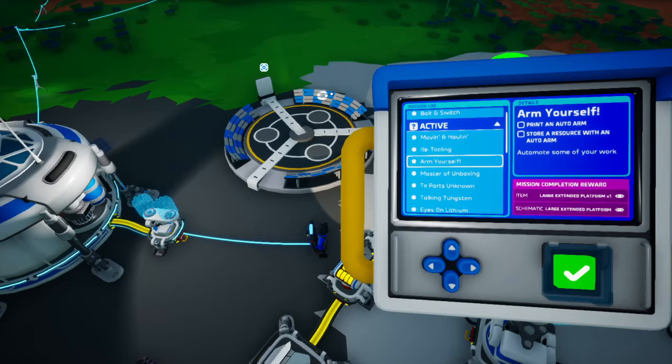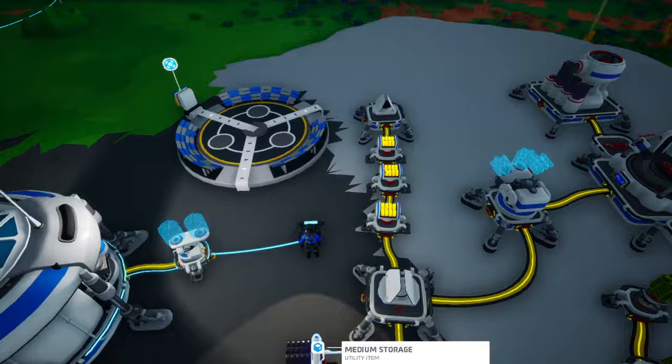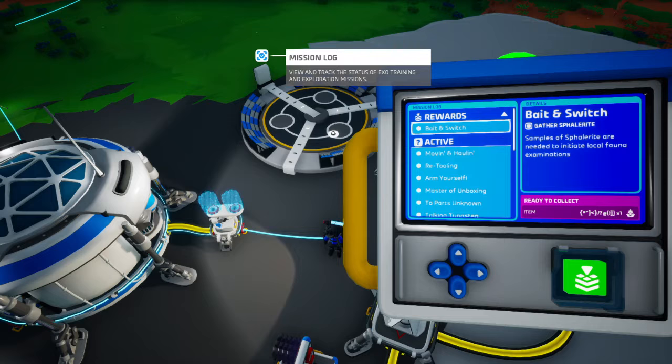Then you have to collect one Svolorite — I don't know how to pronounce this. You have to get one of these after you get the quest, from mining. Importing it from a soil centrifuge or a trade platform will not work. And after you do it, you will get this weird item.